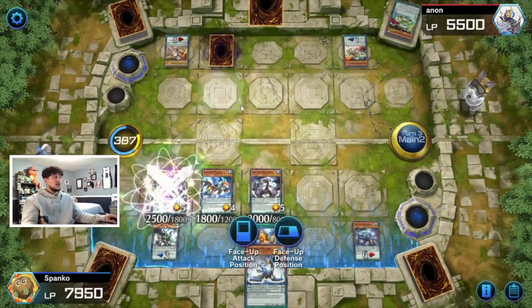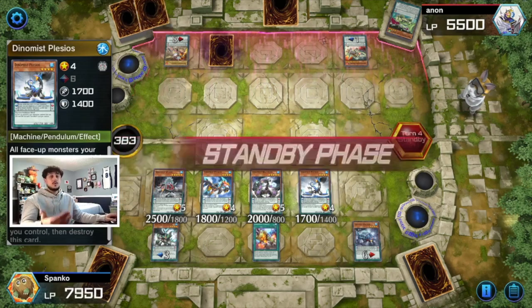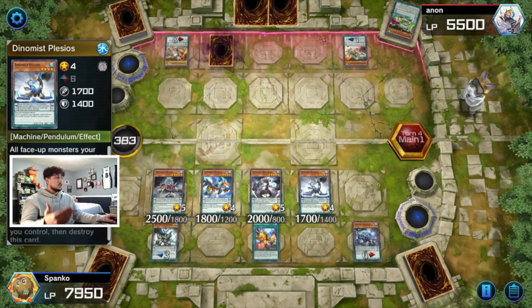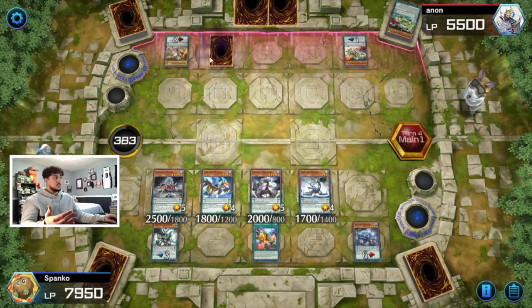Now he has to break our board with one card in hand. We know it's a Tempest, and that's not doing anything right now. Plisios also has a really cool effect where all my opponent's monsters lose 100 attack for each Dynamist card I control — that's seven cards, so all his monsters lose 700 attack. I have a big board and he's playing with two cards in hand. This is useless for him.